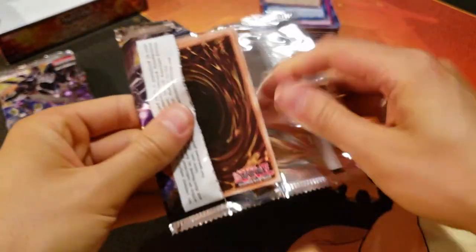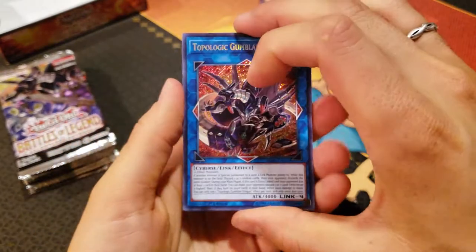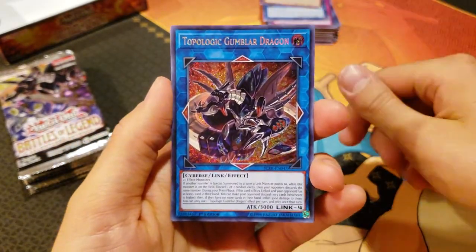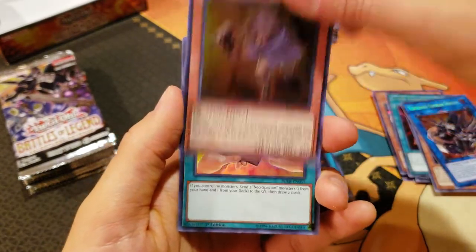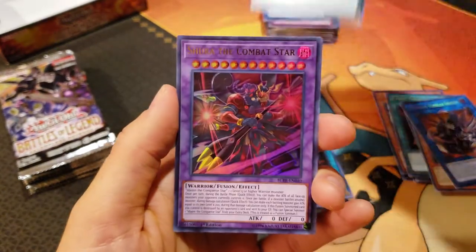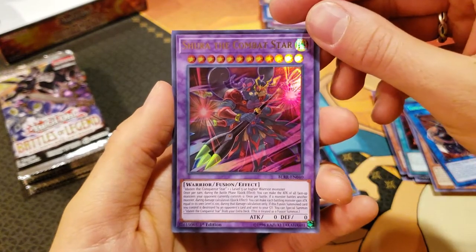There's always that one pack in every booster box. Oh, nice! Topologic Gumblar Dragon — that's like 30 bucks! Litmus Doom Ritual, Iron Hans, Convert Contact, and a Shura the Combat Star. Very cool.